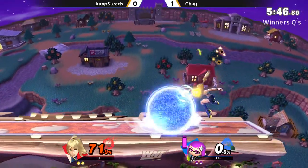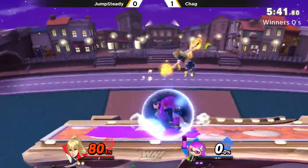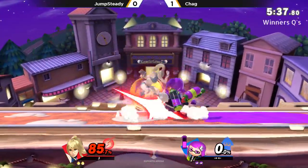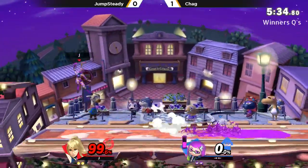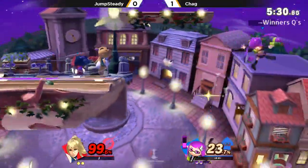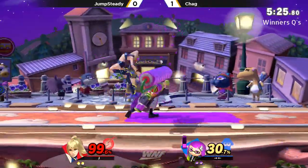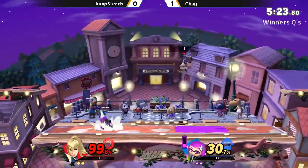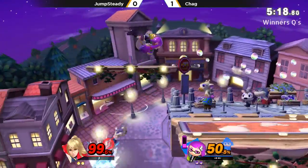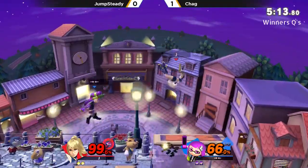Tall lady — those heels probably don't help her. Setting up the Splat Bomb, the parry tries to get the roller but goes the wrong direction. Thought we were going to see an up air to catch Chag there. Another roller not hitting its mark — no punish coming from Jump Steady; he was facing the wrong way. But he did manage to avoid the roller. Not getting roller at this percent is a very big deal. Another parry into roller — the roller just takes too long, so it's more of a mix-up than a guaranteed punish off these parries. Chag seems very confident in his ability to land it, but he hasn't been this time around.